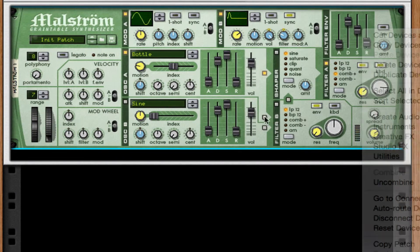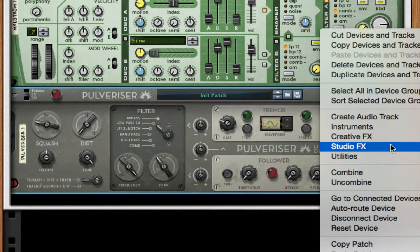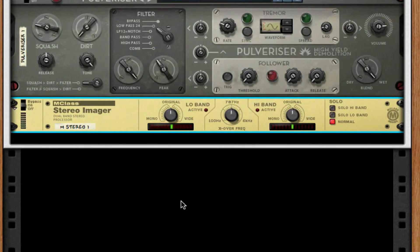Throw on a pulverizer and turn up your squash a little bit more than 23 to compress the sound. For the overall saturation, throw on a stereo imager, take the low band all the way to mono, and the high band pretty high — about 37 for that.